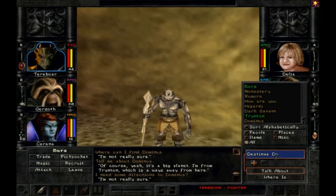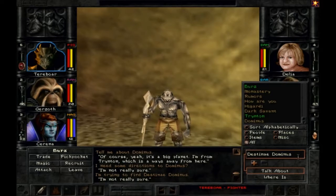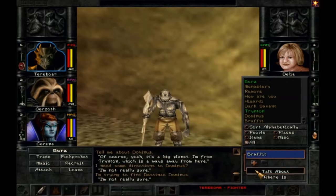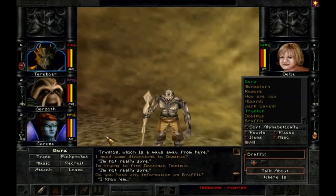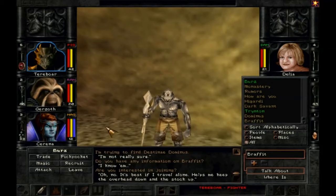They don't say much sometimes, but it's a big step from Wizardry 7 where all you had was text. It's best if I travel alone — helps me keep the overhead down and the stock up. Any merchant in the game you can't recruit, but it's nice to see that. You could pickpocket him, but I don't like to do that so much. Let's see what he has for sale.